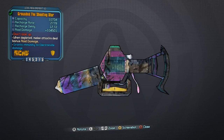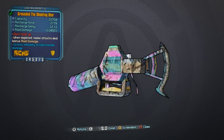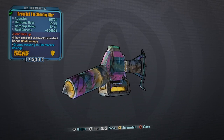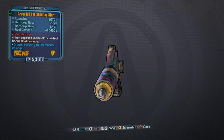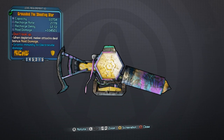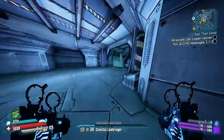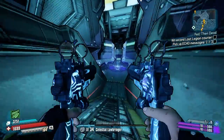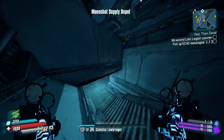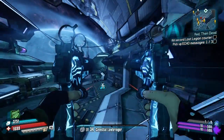At level 50 this shield has a capacity of 10,704, the recharge rate is 2,778, and the delay is 12.72, which favors a melee build very well as you want that shield to be down as much as possible so that you do that extra roid damage. In the case of this shield, the roid damage is ridiculously high at 104,501, which is enough to one-hit kill pretty much nearly everything in the game. Bear in mind that these stats will vary based on the parts the shield spawns with.